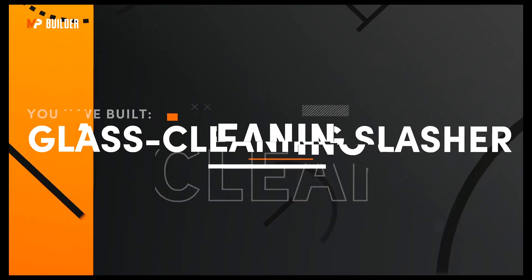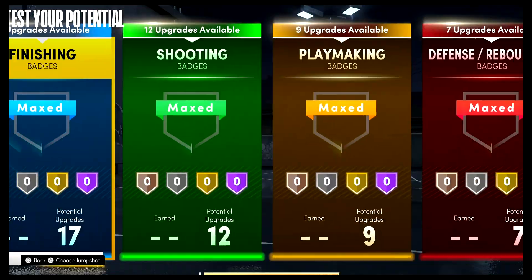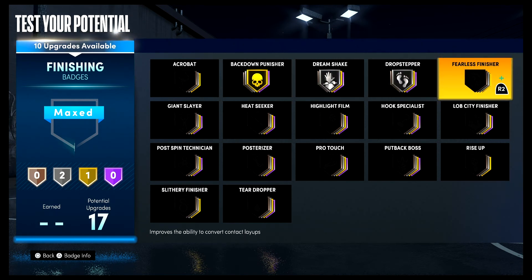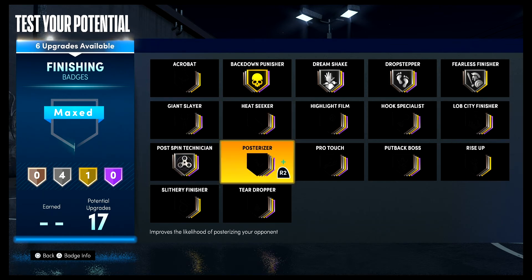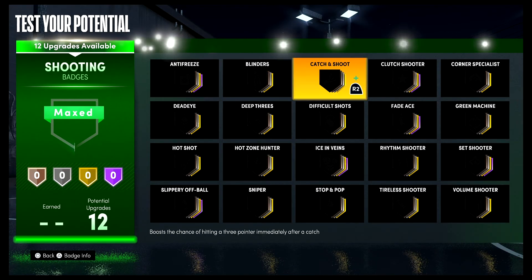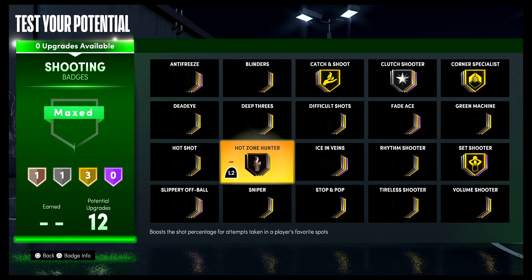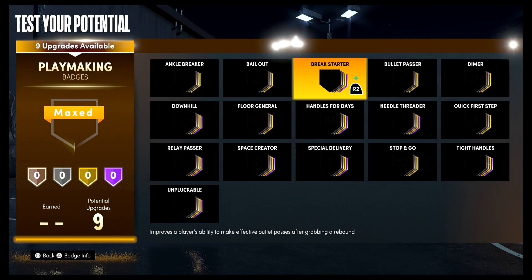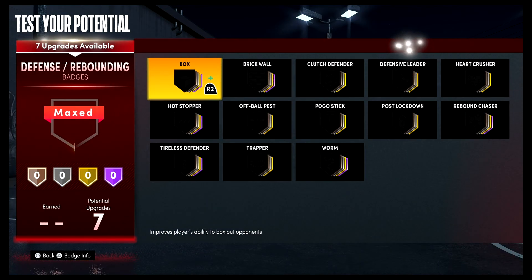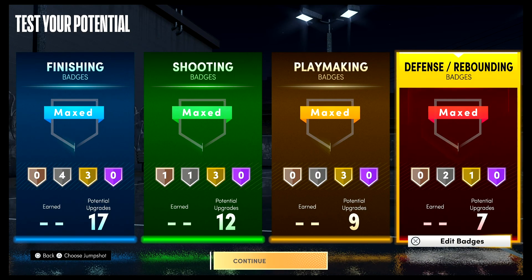The build is complete — a glass cleaning slasher with shades of Larry Johnson, Zion Williamson, and Blake Griffin. For finishing badges: Putback Punisher on gold, Dream Shake on silver, Drop Stepper on silver, Fearless Finisher on silver, Post Spin Technician on silver, Posterizer on gold, and Putback Boss on gold. For shooting badges: Catch and Shoot on gold, Set Shooter on gold, Corner Specialist on gold, Clutch Shooter on silver, Hot Zone Hunter on bronze. For playmaking: Break Starter on gold, Downhill on gold, Quick First Step on gold. For defense and rebounding: Box on silver, Brick Wall on gold, and Post Move Lockdown on silver.